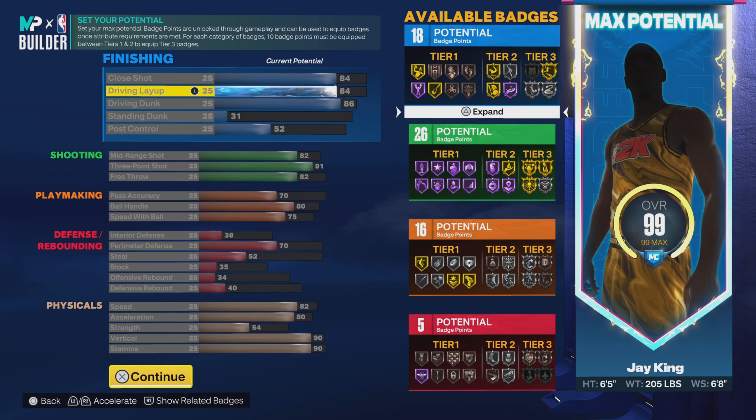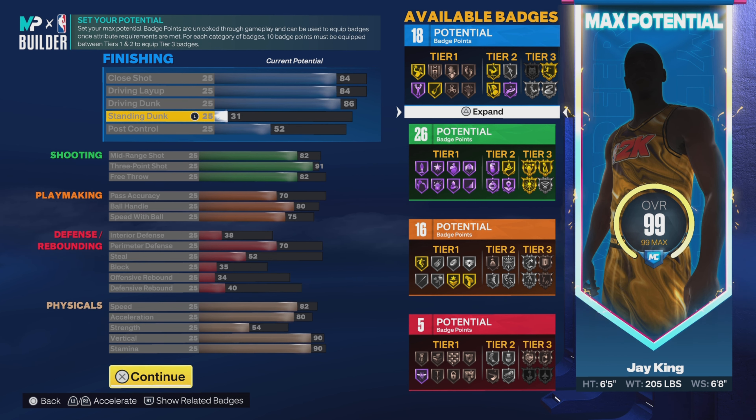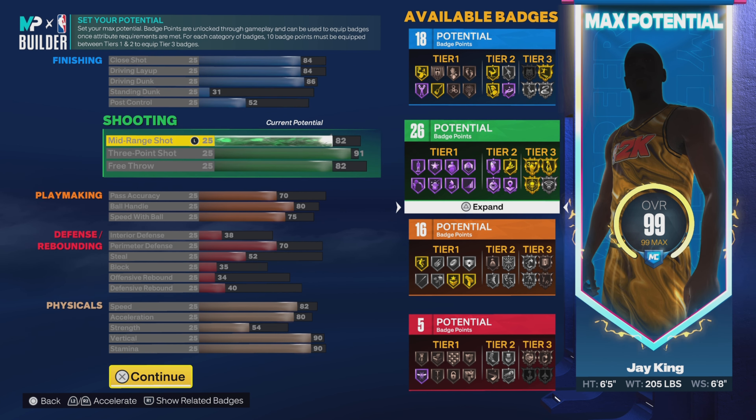Close shot 84, drive and layup 84, drive and dunk 86. Get the gold limitless and silver posterizer. It will automatically populate your standing dunk — you don't have to worry about that, it will automatically go to 31. Then 52 on the post control. That's 18 finishing badges.